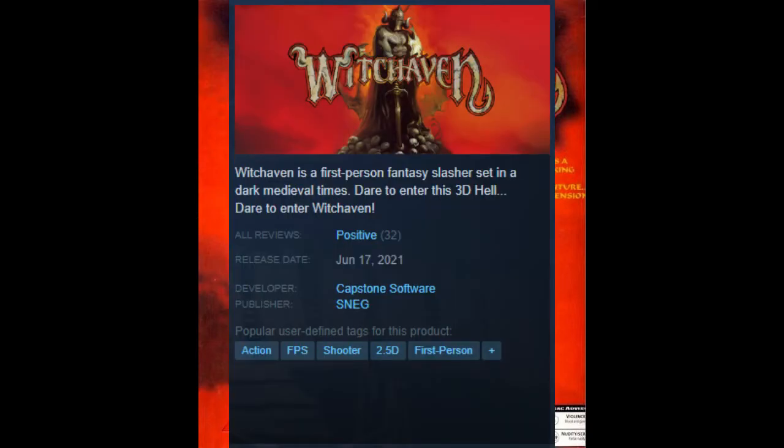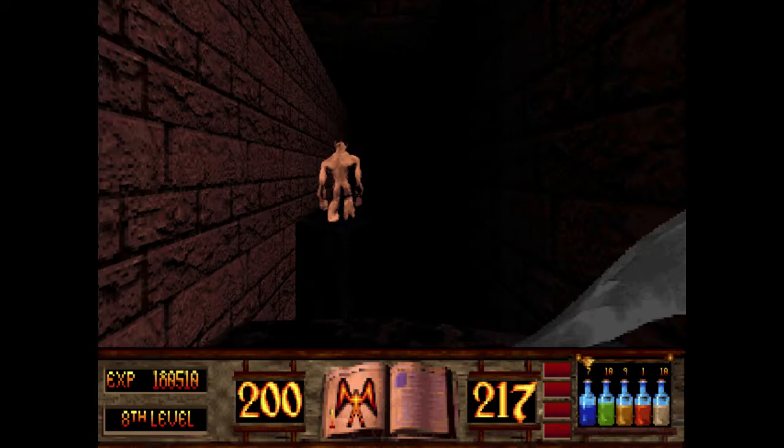A little bit about Witch Haven. From the Steam page: Witch Haven is a first-person fantasy slasher set in dark medieval times. Dare to enter this 3D hell. It's a retro FPS that is mainly melee weapon based. There is a bow and arrow, a throwable axe, and ranged spells, but the majority of combat will be done with swords, flails, and axes. It also introduces a potion system, and the three most important ones will be the health, strength, and fire resistance potions.